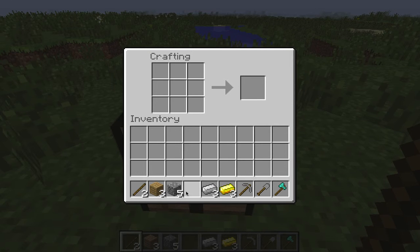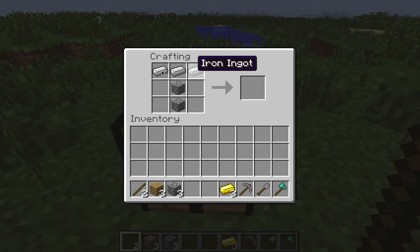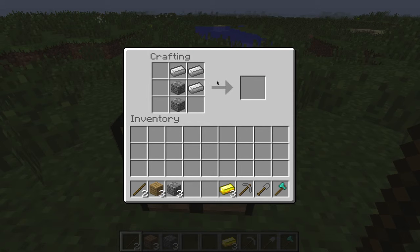And the hoe. The hoe is used for farming so you can plant stuff on the soil. Let's do the hoe with iron. Goes, I think, like this. No, like this. Great, I forgot how to make the hoe.